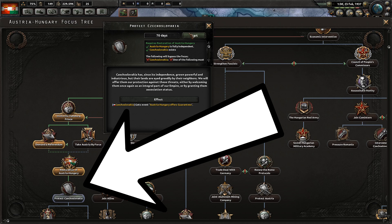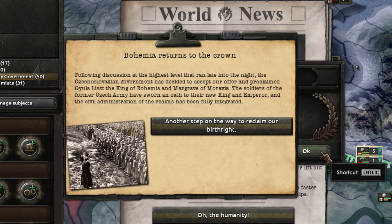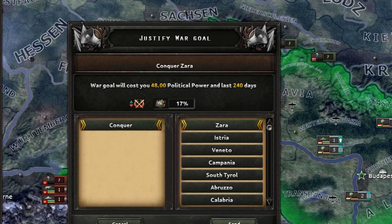Next is Protect Czechoslovakia, which will give us an event. You could get three outcomes: Bohemia returns to the crown (in which you annex Bohemia — the one I got in my recording), Bohemia as a puppet which is also okay, or Bohemia refuses — at that point you have to restart. As soon as you are fascist and have Bohemia under your control, justify against Italy.